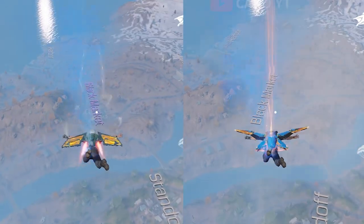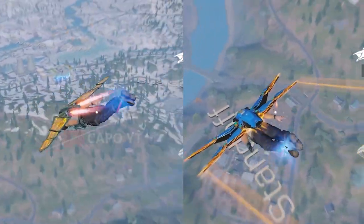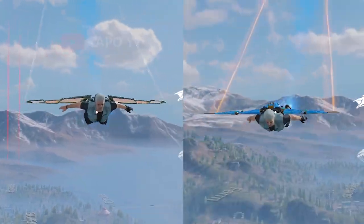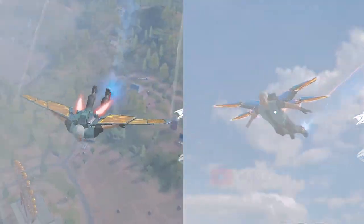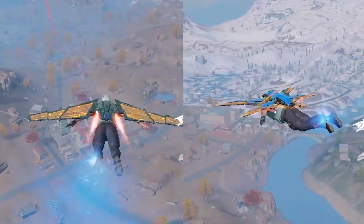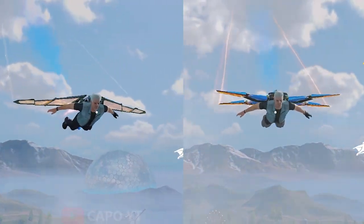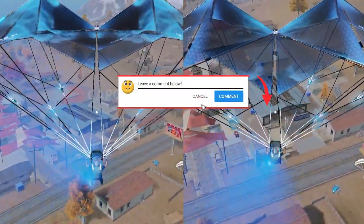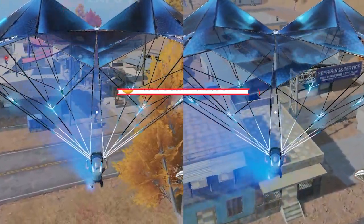Now let's see both of these wingsuits side by side in real time. The visibility of the new Mech Air wingsuit is high. Mech Air has much better effects than the Soaring Eagle wingsuit, but you don't see the flame that Soaring Eagle has on the Mech Air. Also, the Mech Air one has much brighter colors compared to the Soaring Eagle, but the Soaring Eagle looks cleaner. Can't really say which one is better — it really depends on what you like. So which one is better for you? Leave a comment in the comment section.